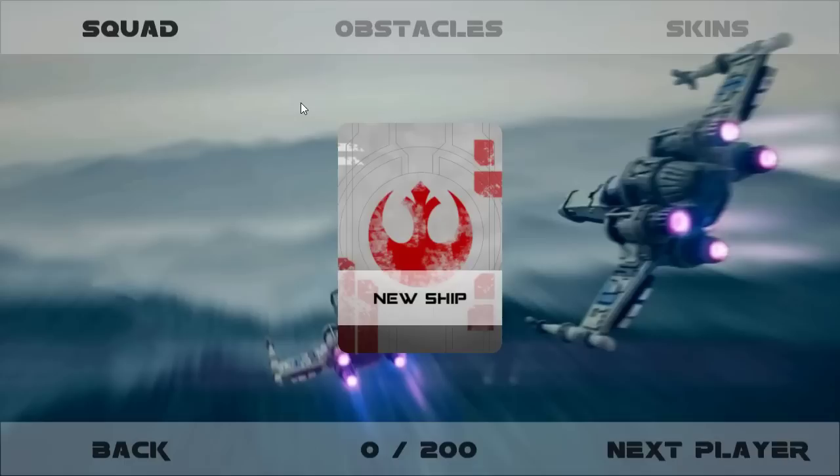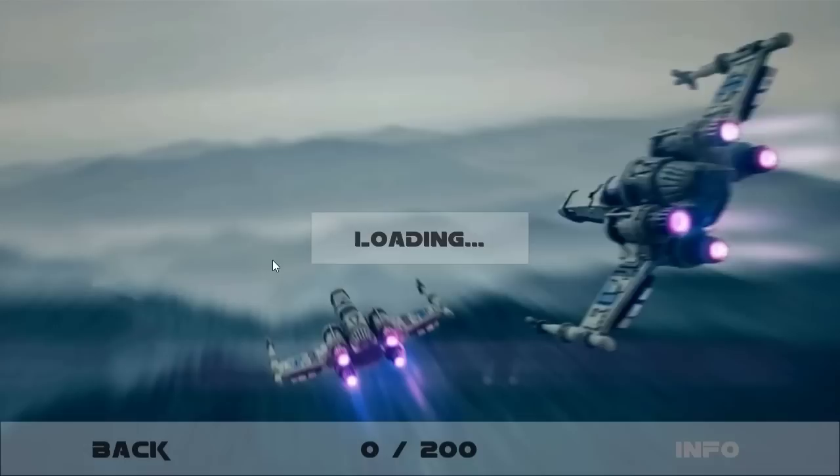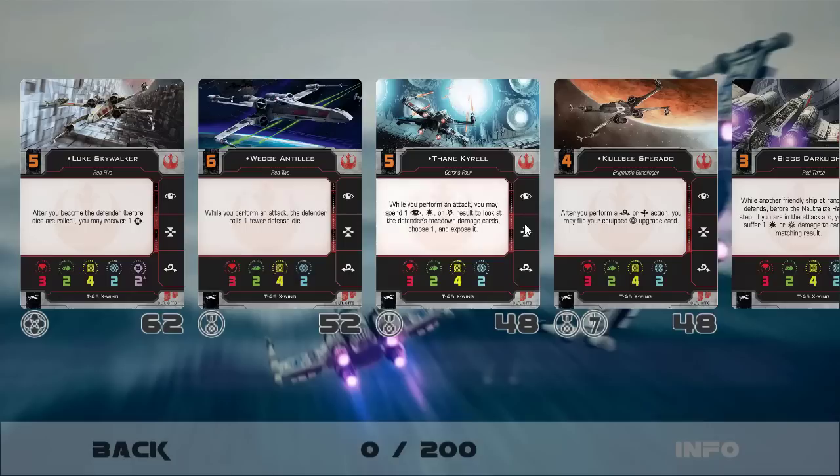We'll do this as a one-off. I like flying with the Rebels anyway. You get 200 points, so we'll do the Alphabet Squad — that'll be a good mix. We'll pick our T-65 X-Wing. Each pilot has a cost, so if you want Wedge, that's 52. He's got an initiative of 6, which means he moves last and shoots first. By the way, we're playing the 2.0 version of the game — it came out maybe 5 or 6 years ago, but they redid it last year. I think it's quite a bit better.